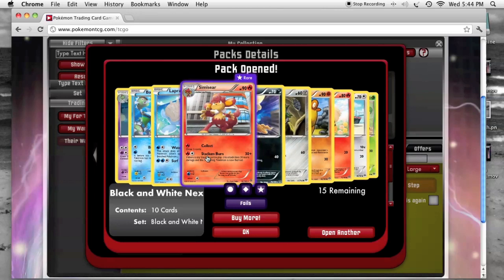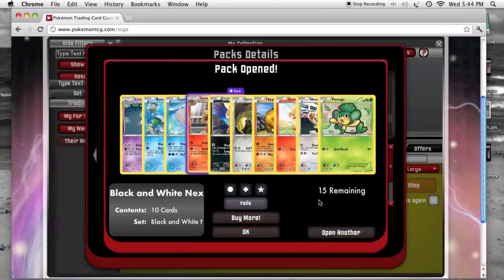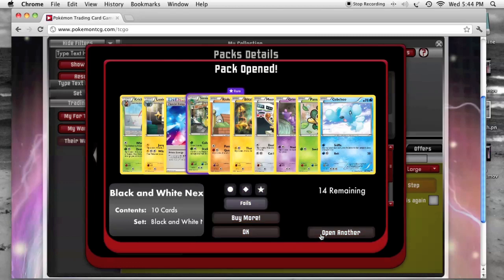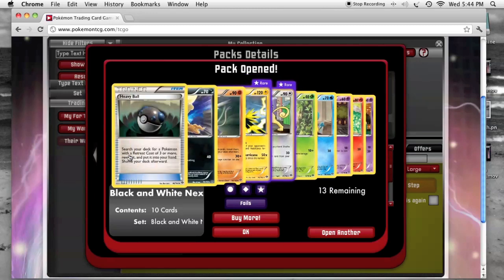I'm still getting these darn monkeys. The Lapras that's weak to Steel, and not much else. Another Prism energy. Another Zapdos and a Heavy Ball.